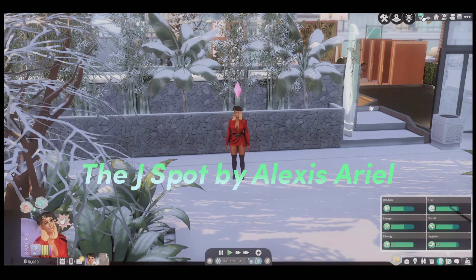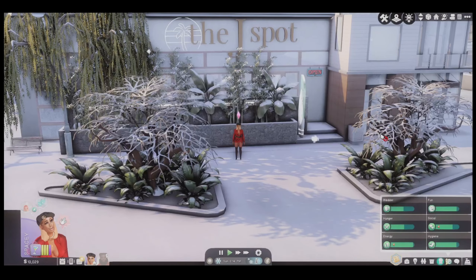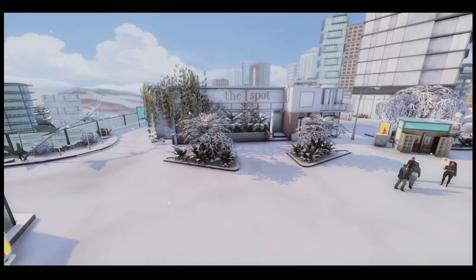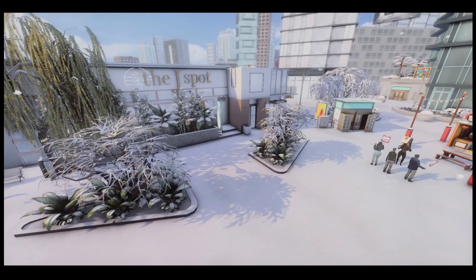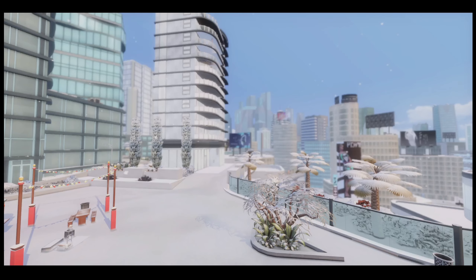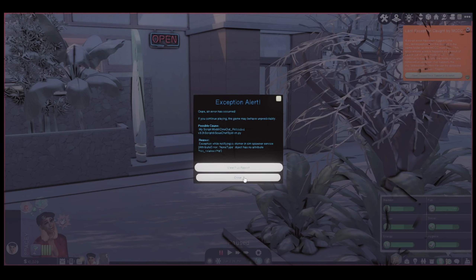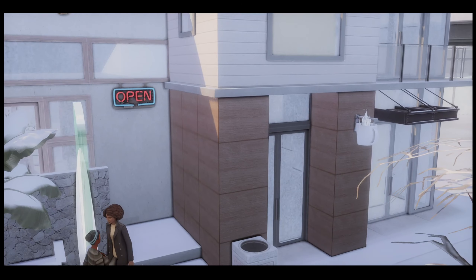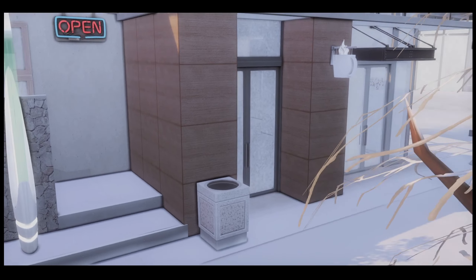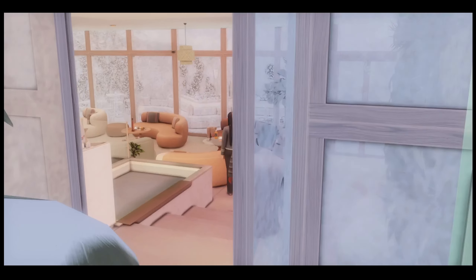Our next build is the J Spot, also by Alexis Ariel. This lot was inspired by the hit TV show Girlfriends — I'm a 90s baby so you might know it. I placed this lot as a karaoke lot and put it in San Myshuno because I wanted something different — a nightlife, karaoke vibe. So this is the build. You can go in through the front door or the side entrance — let's go in this way. This is the J Spot by Alexis Ariel.